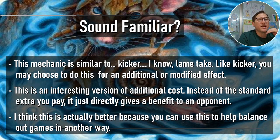This mechanic is similar to kicker — everything is kicker, always has been. Like kicker, you may choose to do this for an additional cost or modified effect. But this is an interesting version: instead of you paying extra mana, it directly benefits your opponent. It kind of cuts out the middle man — rather than you paying extra and getting an extra effect, it just gives something to your opponent right away. It almost simplifies it in a way.